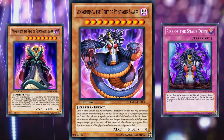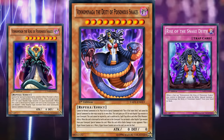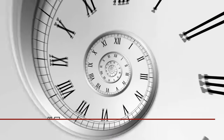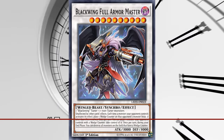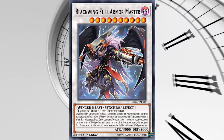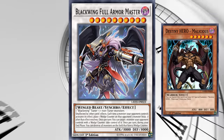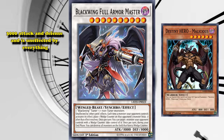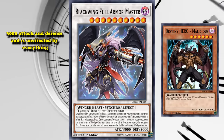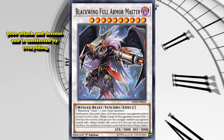But it is really hard to get rid of, and that's why it earned a spot on this list. At number 5 we have Blackwing Full Armor Master. This is a level 10 Blackwing Synchro monster that only requires a Blackwing tuner plus generic materials. It has 3,000 attack and defense and is unaffected by everything, which is pretty good on its own. So far this is one of the easiest immune monsters with a decent attack on this list.